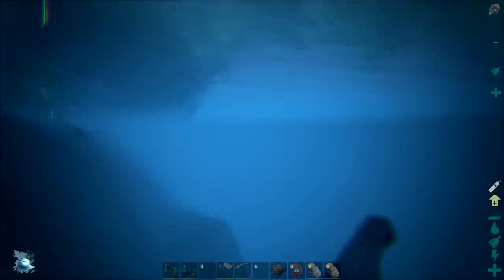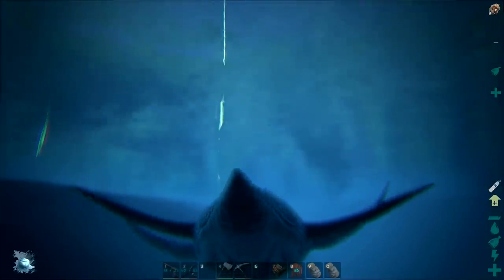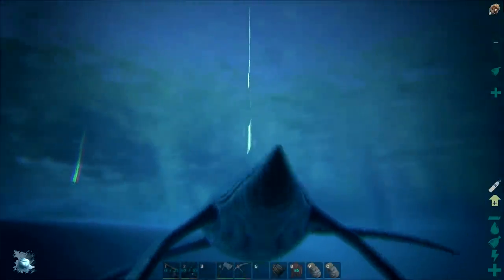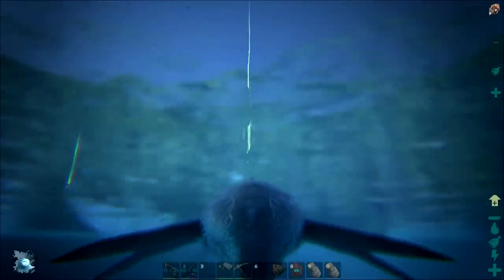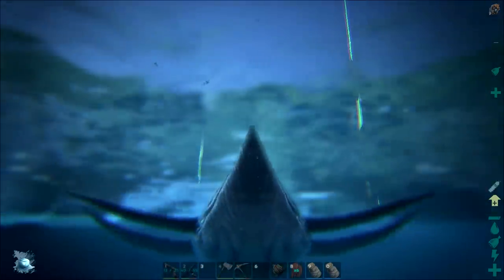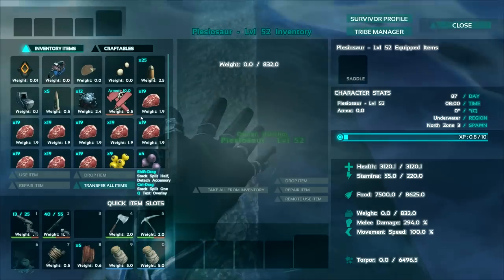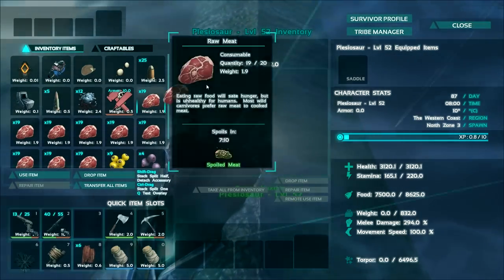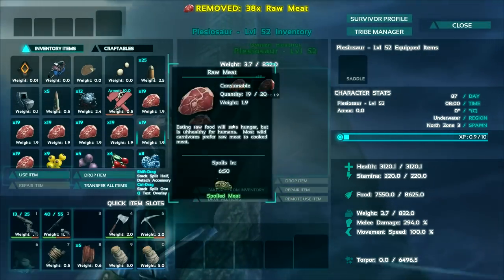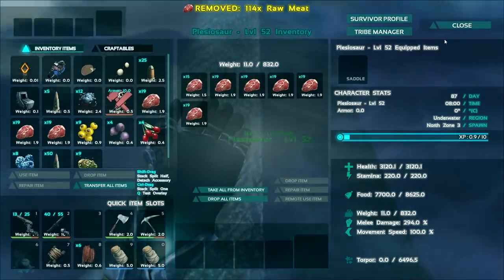We're in the water with our Plesiosaur! Like I said, I did use the dev commands because I didn't want to have to go all the way back to my base for being stupid. I left my tranquilizer arrows, I left everything. So yeah, I just kind of used the dev commands to cheat, and I probably won't keep this guy. I'll probably just let this guy go, because I do want to tame one the right way. I don't want to cheat like this.